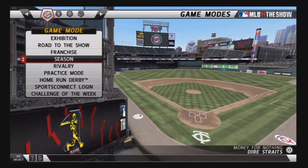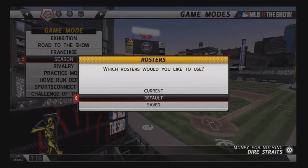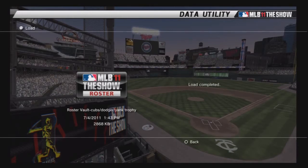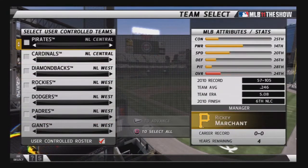The next step you're going to select season — a new season. You're going to select your saved roster. Make sure you select the Cubs, obviously.